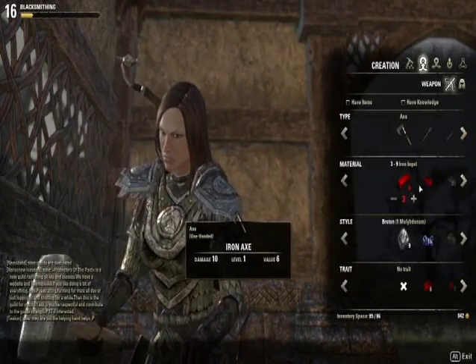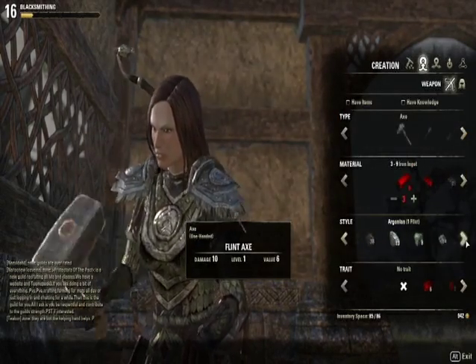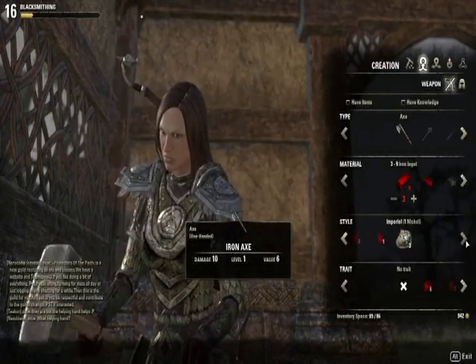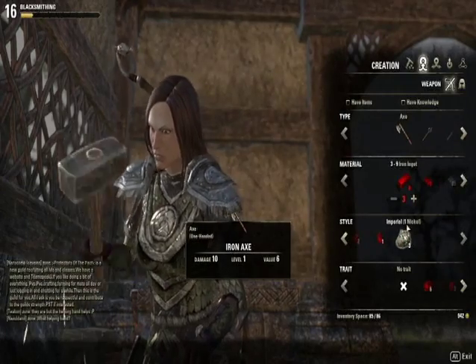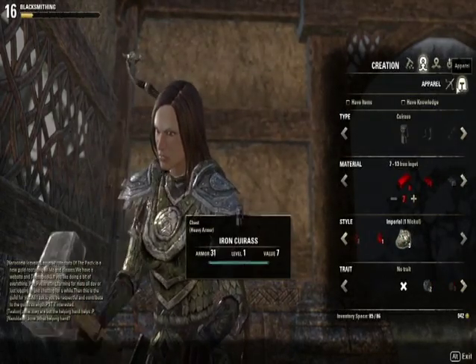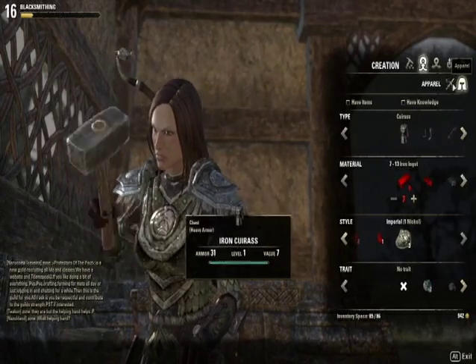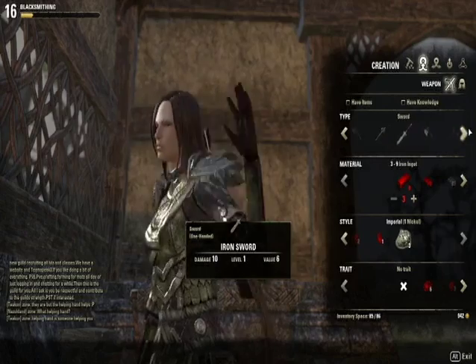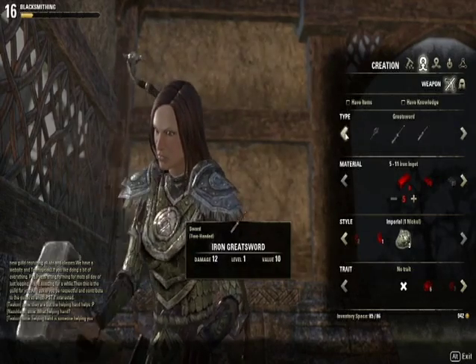Over here is Creation. I have a lot of different crafting styles, except for Ancient Elf, Barbaric, Primal, and Daedric — I don't have those. But I do have Imperial, which my character is. You also have two sub-tabs here for weapons and armor, and sliders for usual weapons.